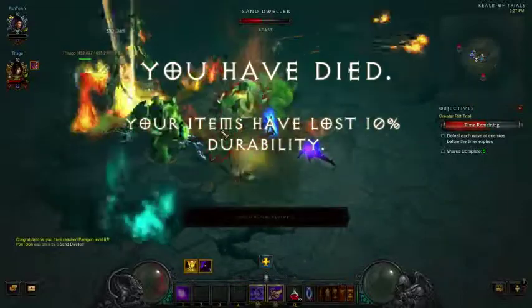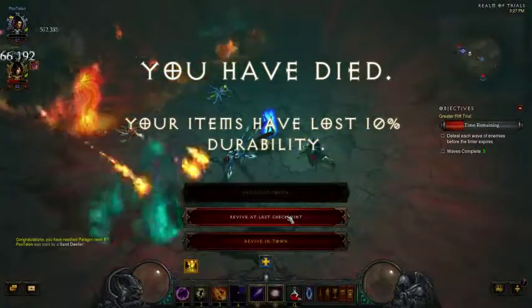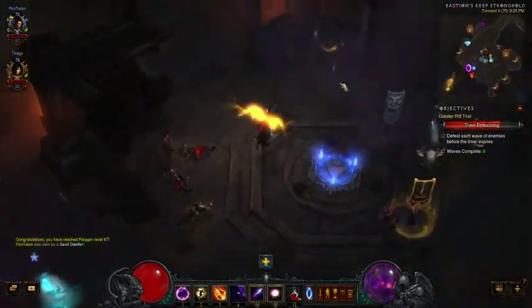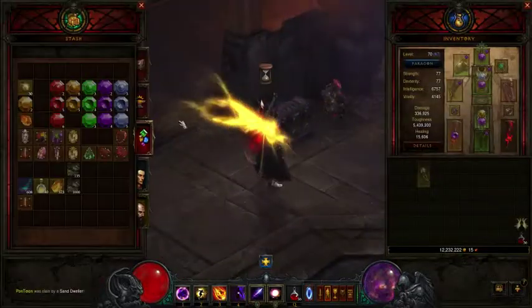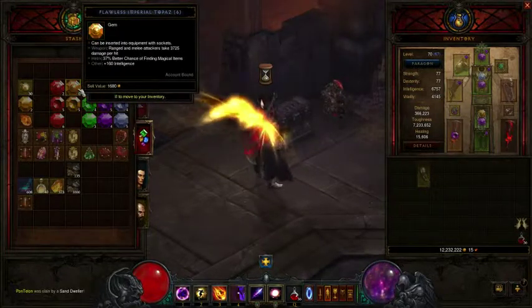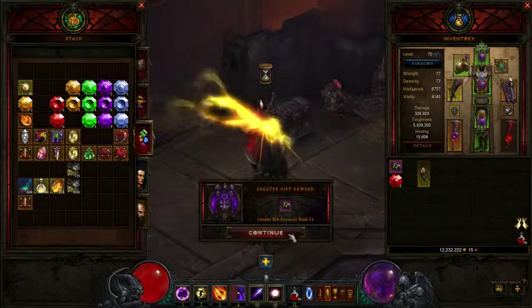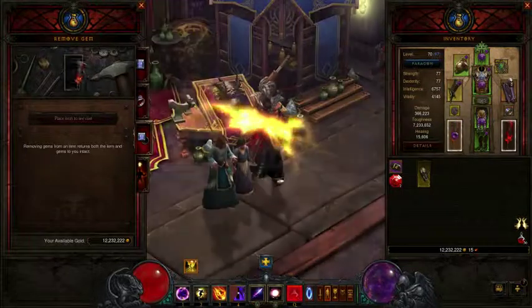Oh no. That makes me revive back in town, so it's up to Robert now. Sorry we won't be able to see him fight here. While he does that, I'm going to go ahead and switch my gem. It's in my weapon, so I can either do base damage, thorns, crit, life on hit, or damage against elites. I got a 14, not too bad.